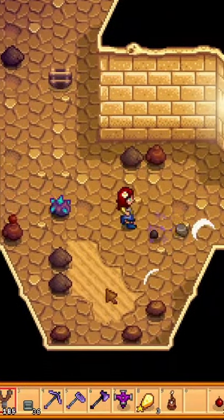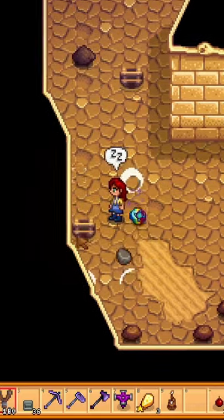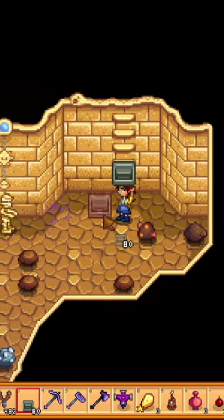We all know that luck is extremely important. To get the most possible luck, you need to combine a Burglar Ring with a Lucky Ring, and use Key's Seasoning to make Ginger Ale and a Lucky Lunch.